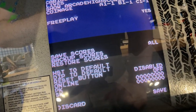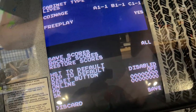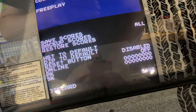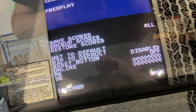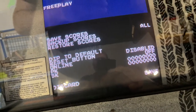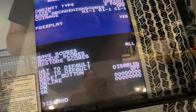We're going to turn that off. Actually, we do want that on. Sometimes they put like advertisements in it — I don't want that. Coinage is probably not going to matter because we're going to have it on free play. And save scores — saving scores is on. Let's turn that off and see what it looks like. Save. Press start button.